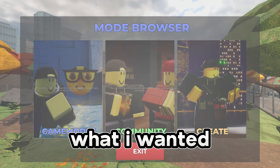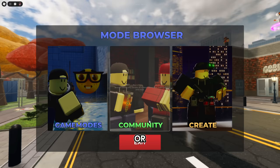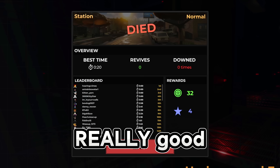All right, mode browser — this is what I wanted to try. There's community servers now. You can buy community servers, which I'm gonna do, or you can just join community servers. Let me buy this really quick. Alright, I bought it. Create custom servers — it's actually pretty cheap and I heard it's really good.